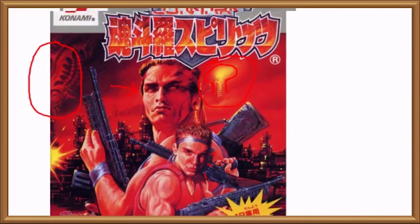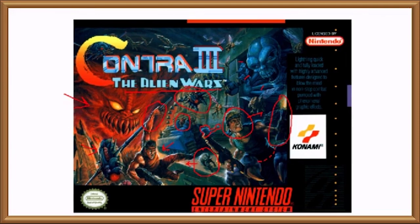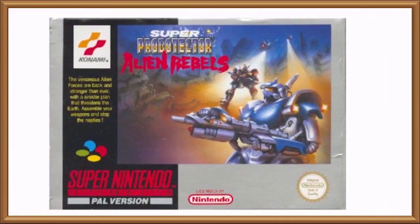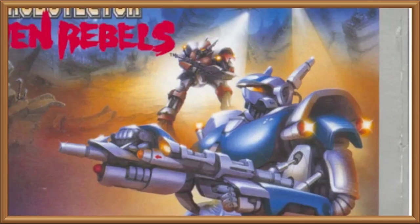But let's get off this image because I still have to show you the European box art for Contra 3 — except Contra 3 wasn't called Contra 3 in Europe. Contra 3 in Europe was called... Super Probotector: Alien Rebels. And the human main characters were replaced by robots, whom you'll note aren't quite as well trained, and needed a helpful arrow to let them know which end of the gun to point away from themselves.